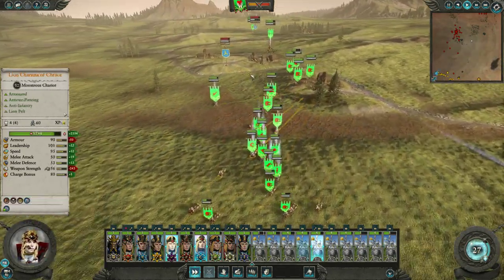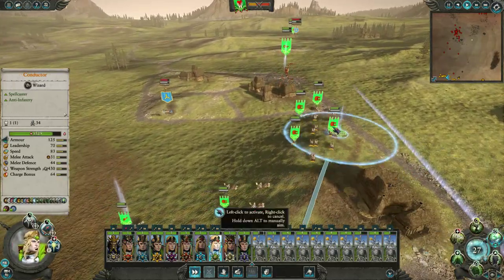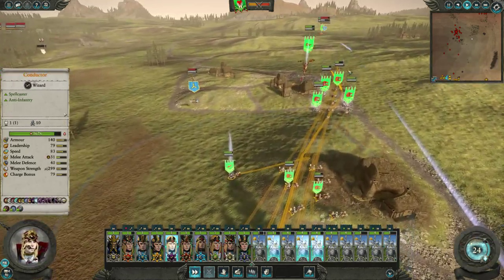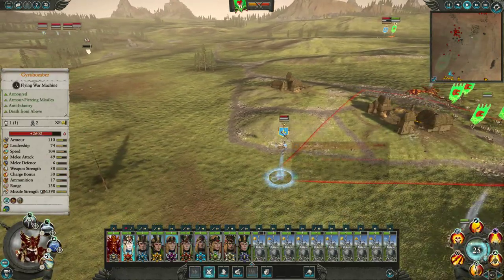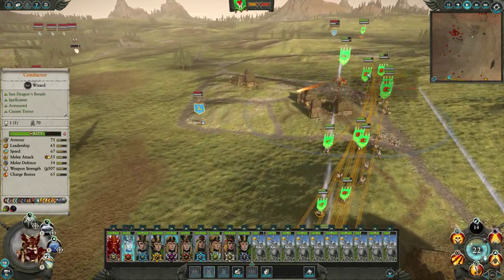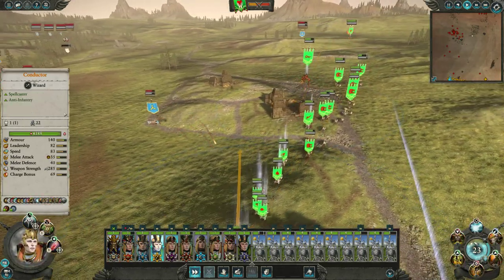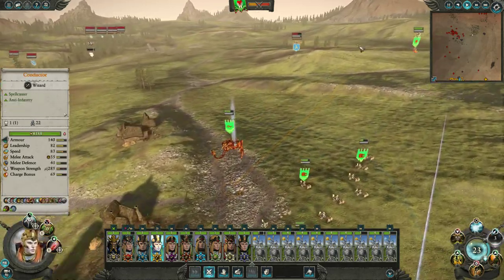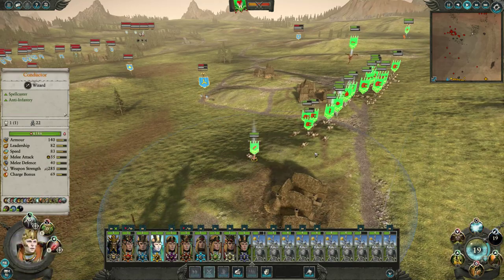Just try to get out of the range of these cannons. Start doing a bit of healing here and there. Of course I was thinking about reducing their winds of magic - that's for archmages, not for heroes. I wonder if the amber spear might actually be okay here. I think that was actually better.